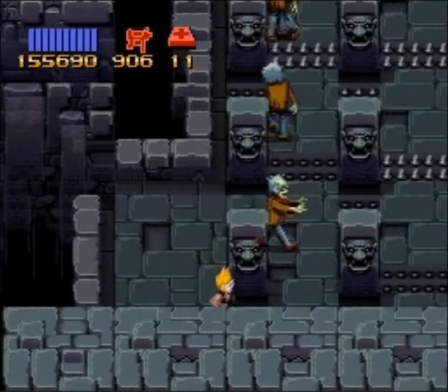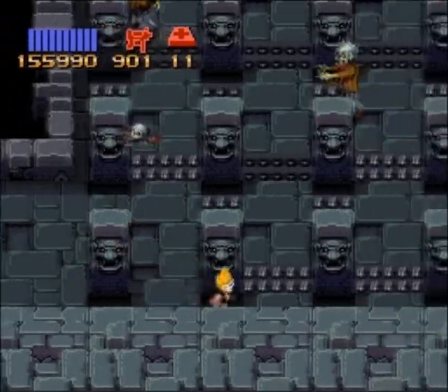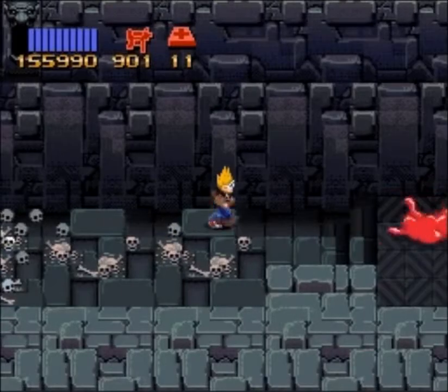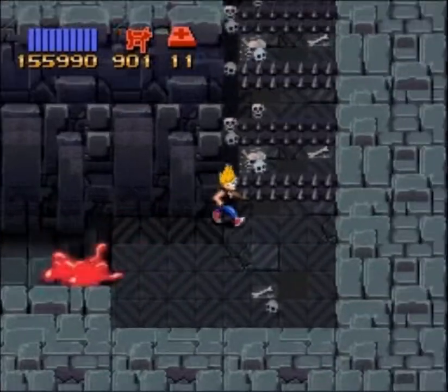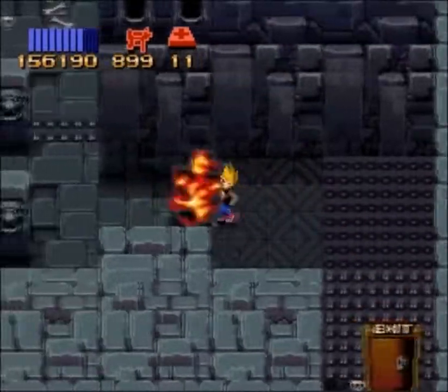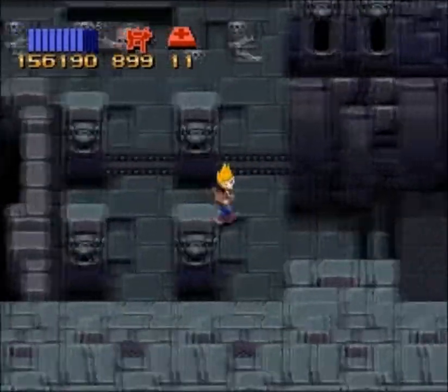One thing I'm noticing — it could be just my imagination — but it seems the spikes aren't programmed to kill you right away. Like there's a brief moment of invincibility when you hit them. But maybe that's just my imagination. Alright, we got everything in this level — hallelujah.